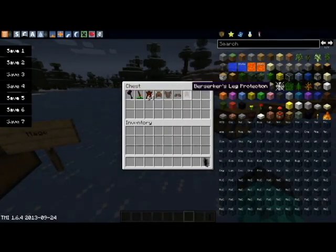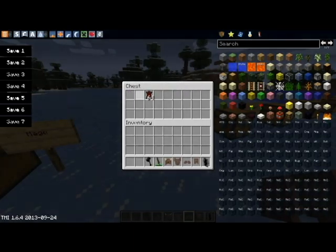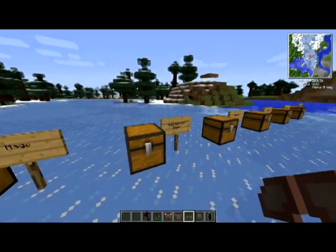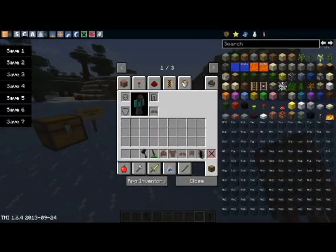Next we have Berserker Gear, which is personally probably my favorite — because it's insane. To make the animal skin in order to make the Berserker, you will need one leather and brown wool all around. I will now show you just how crazy this really gets.